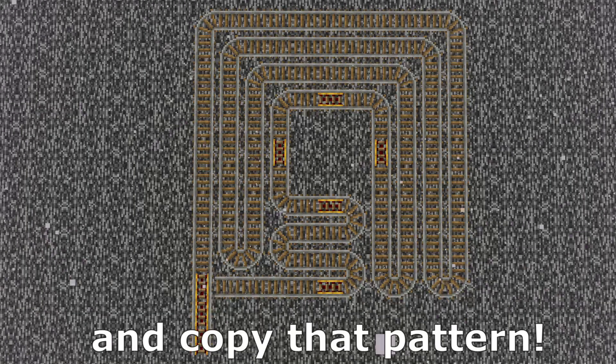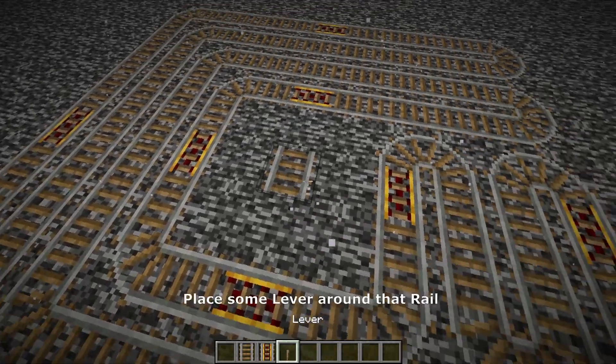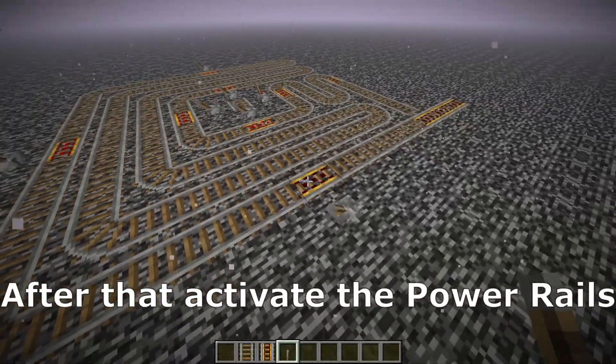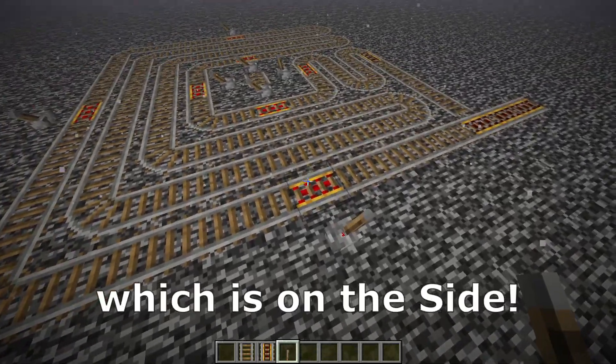Now stop the video and copy that pattern. Place a rail in the middle and place some levers around that rail and activate the levers. After that, activate the power rails which are on the side.